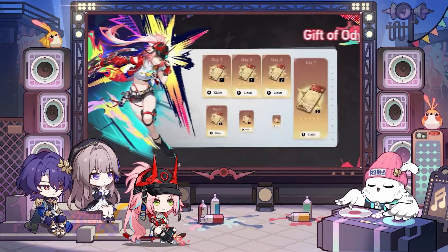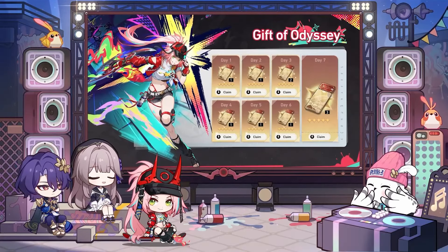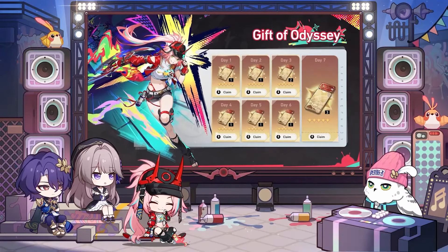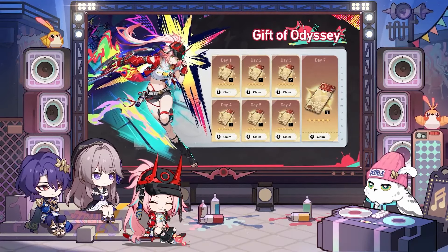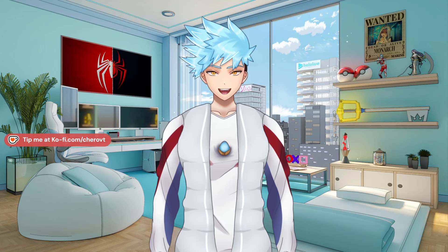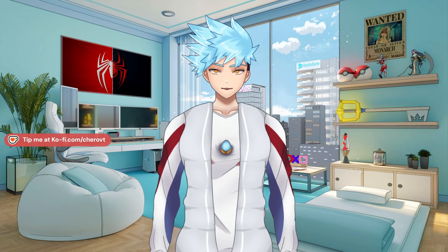And finally, tip number 9: Gift of Odyssey. Whenever a new patch is released, you can get 10 free Stellar Rail Special Passes. These passes are used to do the gacha pull for the limited banner. The Gift of Odyssey lasts for the entirety of the patch, and you don't necessarily need to log in every day to get the passes, so make sure to grab all 10 before the end of the patch.